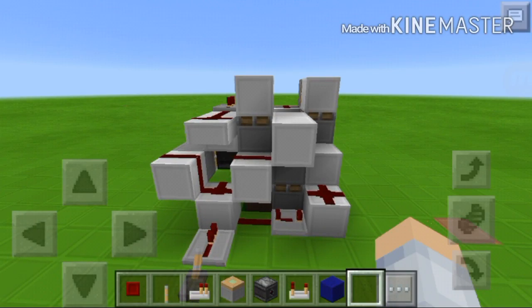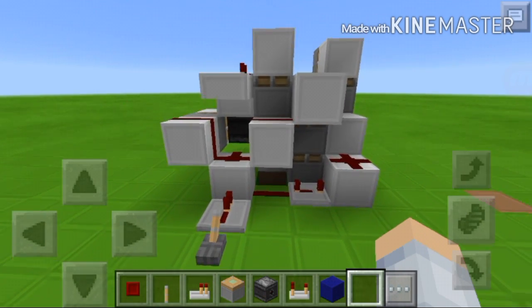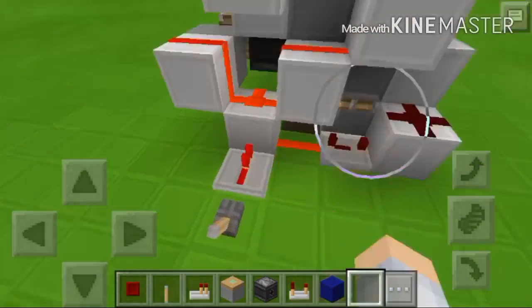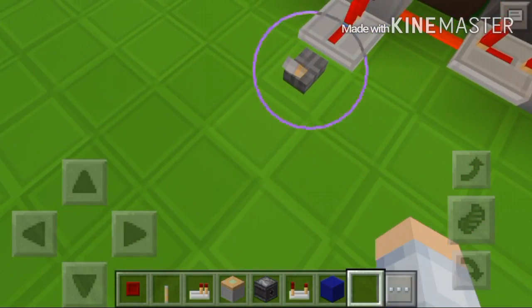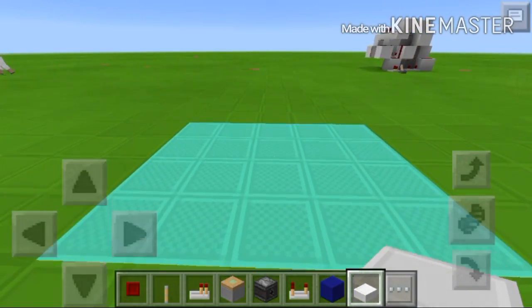For your information, this is only five by four blocks with a height of four, so you can fit this easily underground. But floor level is different, so test that right now. As you can see it works, and when we flick it off it makes this staircase pattern.